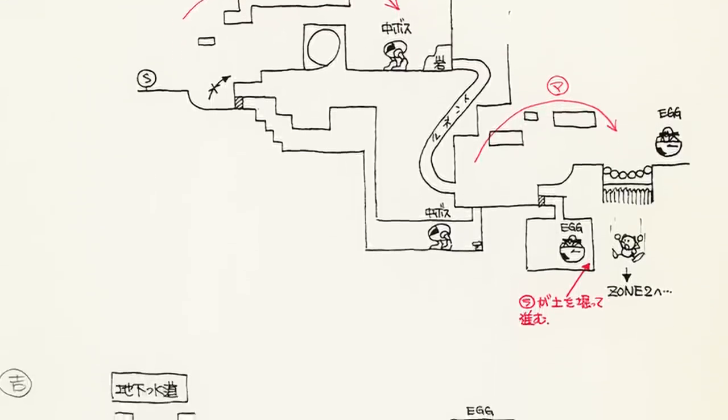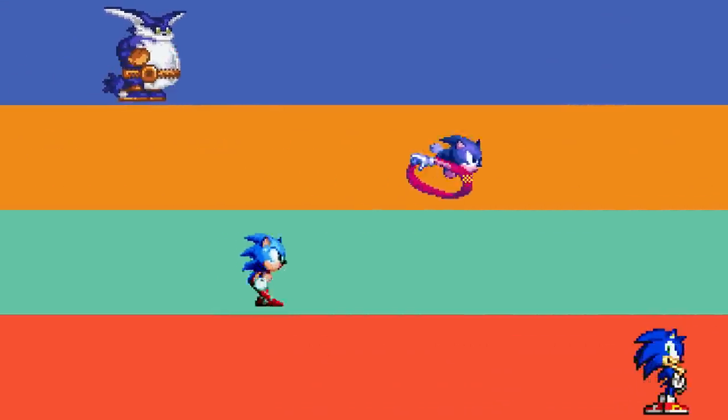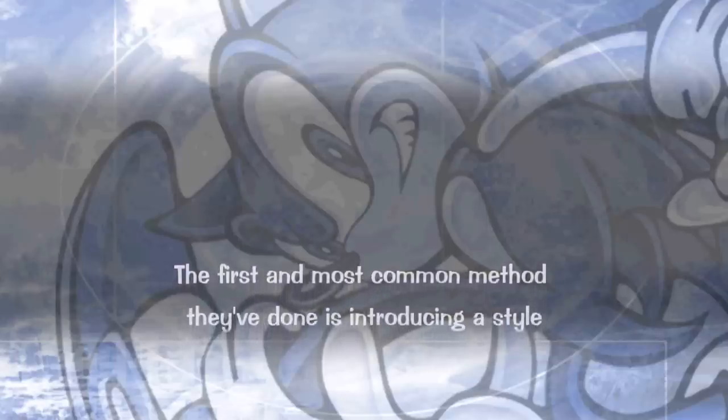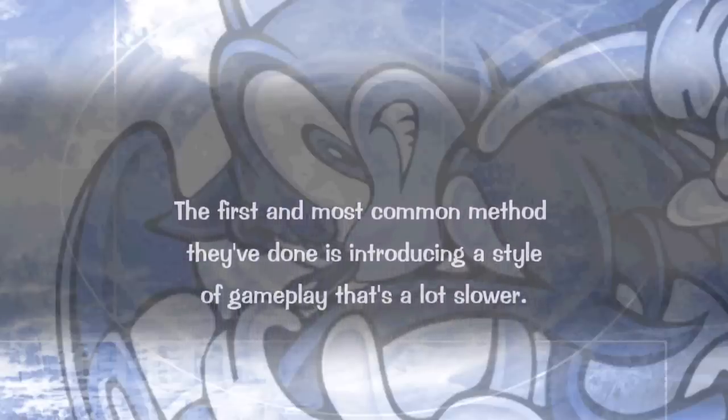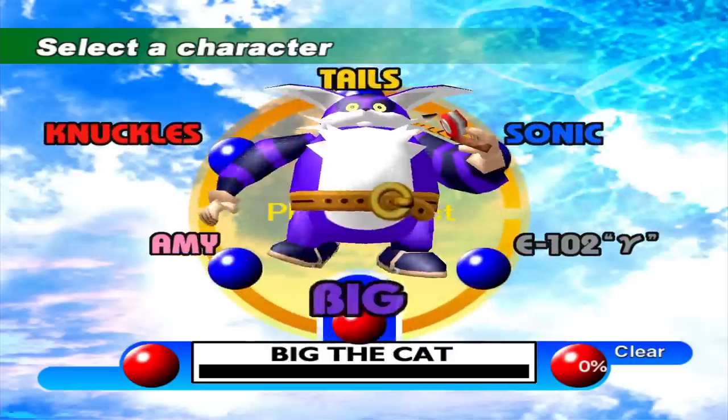Sega has most certainly recognized the issue Sonic's speed presented from the very beginning, and has employed four unique approaches since the series' inception to tackle this problem the best they can. The first and most common method is introducing a style of gameplay that's a lot slower. They did this with Sonic Adventure's Amy, Big, and Gamma.